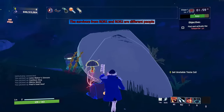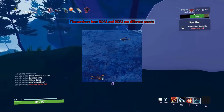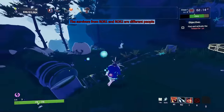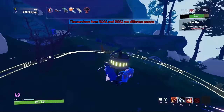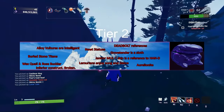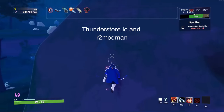The survivors from Risk of Rain 1 and Risk of Rain 2 are different people. The Anniversary update gave even more proof of this, since you find a bunch of dead commandos on Commencement. Essentially, each character is more of a job than an individual — so there are multiple engineers, multiple commandos, multiple loaders, etc. However, the only exception to that rule is Acrid, since he seems to be one of a kind. Tier 2 is mostly the same kind of stuff, but a lot of it involves logbook entries.